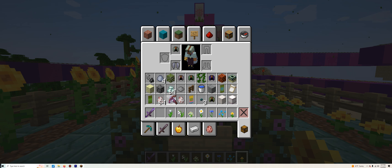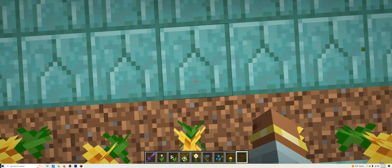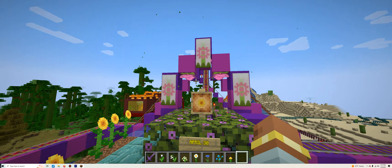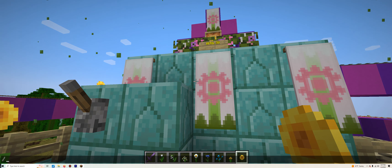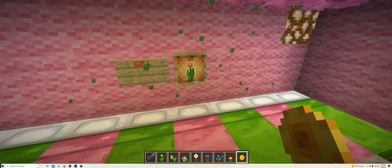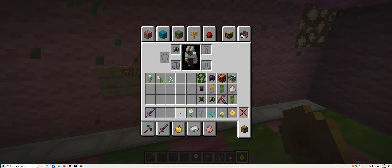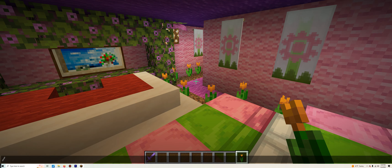We're actually going to need to clear the inventory because we've got a lot of items to collect. To technically fill up our inventory with three days' worth of items, we go up here to find the Sunflower. The next one is located in the Sheep Rooms. I also just cleared out my inventory so we can place all the following items. We have the Orange Tulip.